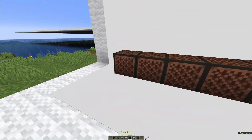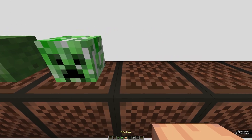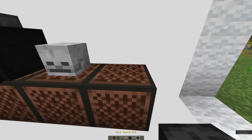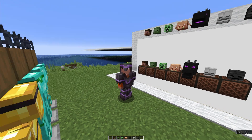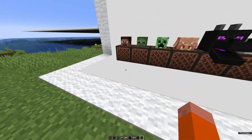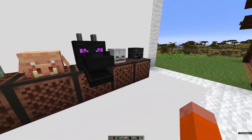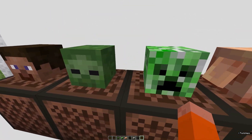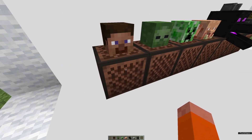Something I failed to show in the last snapshot video: you can place heads on top of note blocks without crouching. This goes for player, zombie, creeper, piglin, dragon, wither skull, and normal skull. The reason this has been simplified is because now putting heads on top of a note block — apart from the player head — will give the note block the sound of the mob that the head belongs to. In the player's case, it will still be a regular note block.